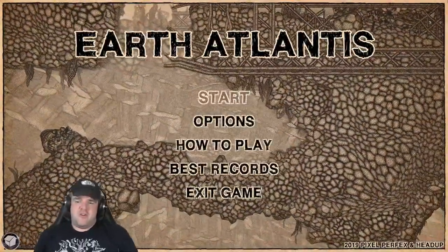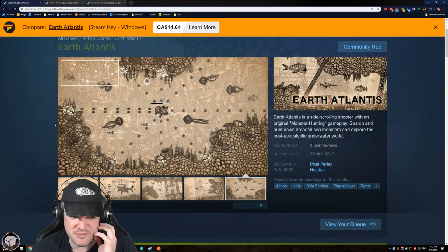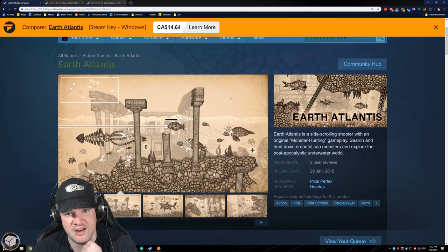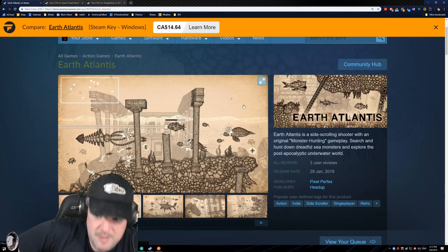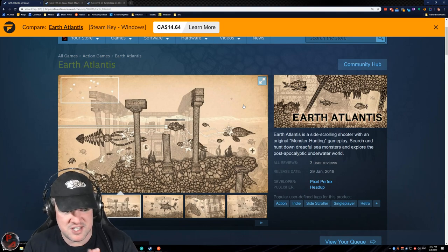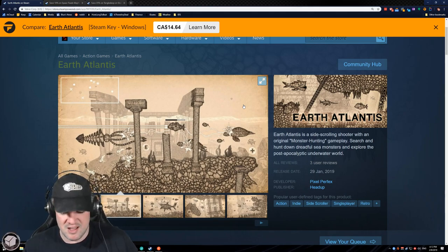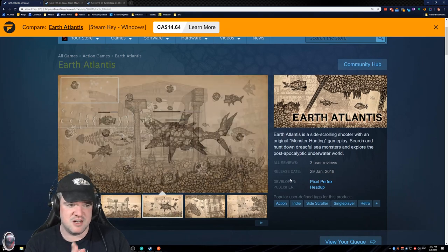I think we're going to call it there. That is Earth Atlantis, developed by Pixel Perfects and published by HeadUp. It's a pass for me — doesn't do too much for me. It is $15 US or $17.50 Canadian, or you can get it on Fanatical for slightly less. It's single player, no multiplayer, no scoring system — it's really just fly around, shoot a bunch of crap, and keep doing it over and over. Doesn't do enough for me — this is a solid pass. I like the look of it, but that's kind of all it's got going for it.